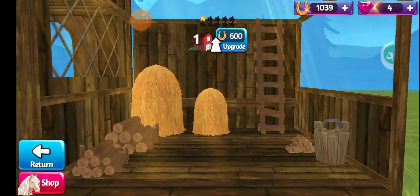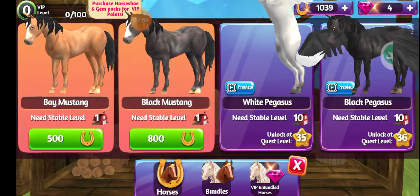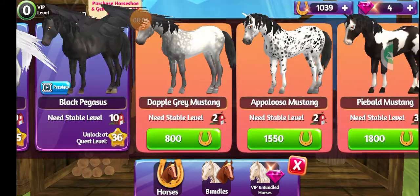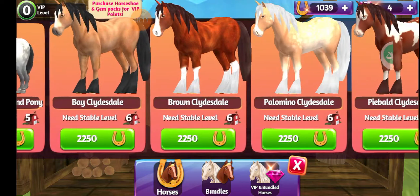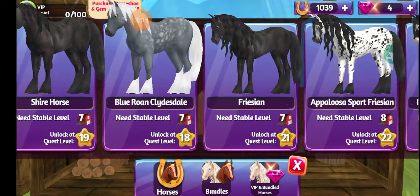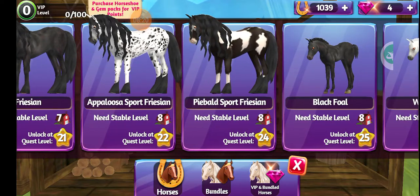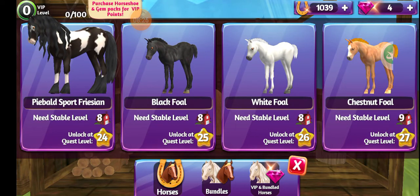I can buy another horse if I want to — in order to do that you click the bottom left button that says 'Shop.' Then you have all these choices up here for your horses. I can do something like one of these mustangs — I can afford them, but I like to save up for the horses I actually like. One horse I'm trying to get currently would be the Piebald Sport Friesian.